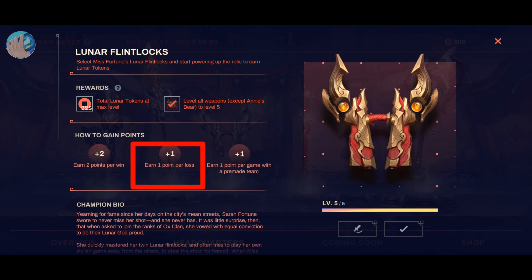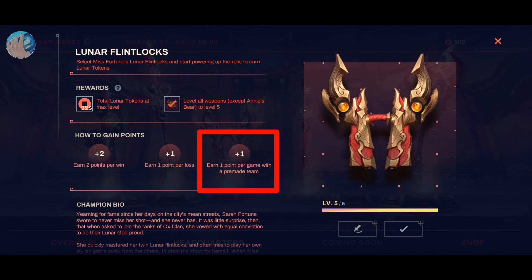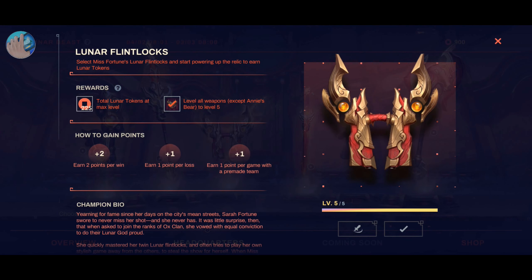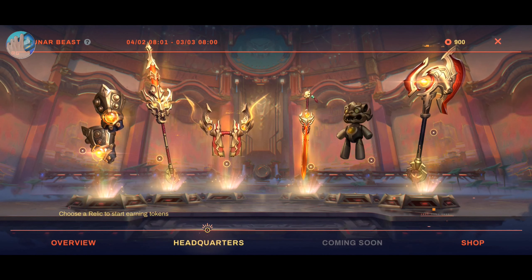For the Lunar Flintlocks, you need to win or lose a game to earn points, and you can also get points for being in a pre-made team. Since you need to be in a party, I suggest finding parties in the Party Finder or creating your own party.